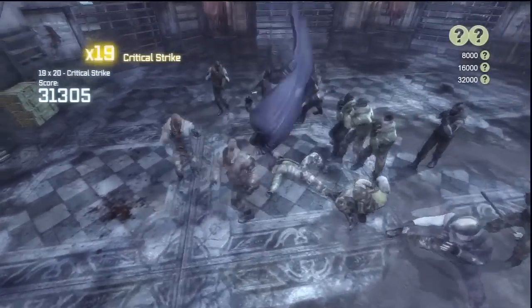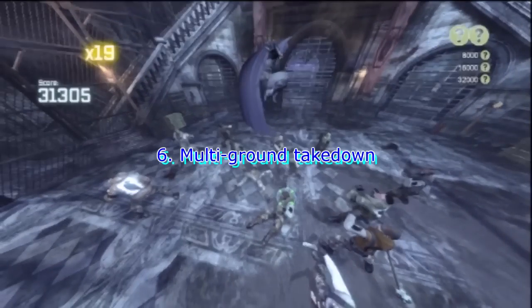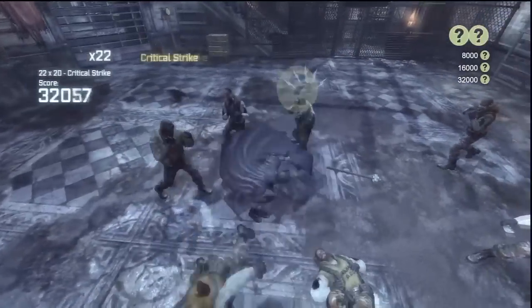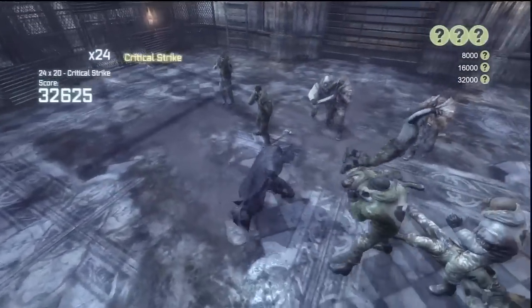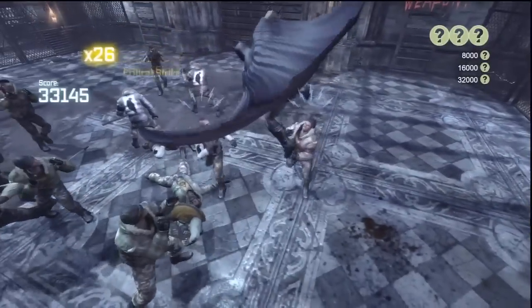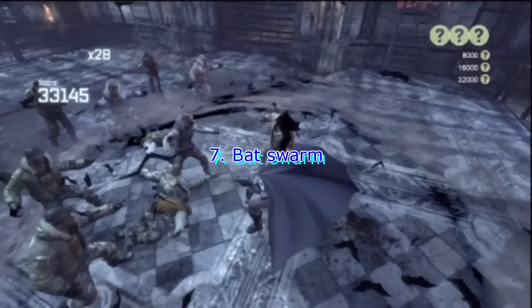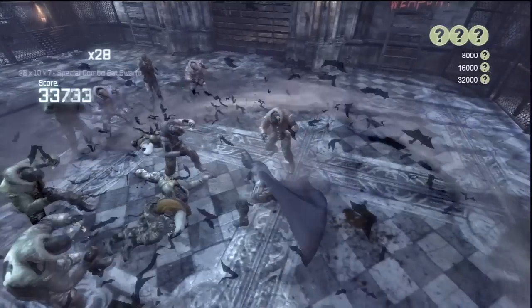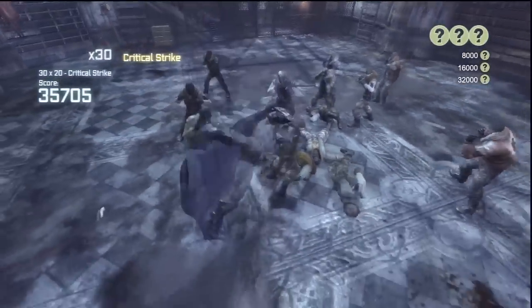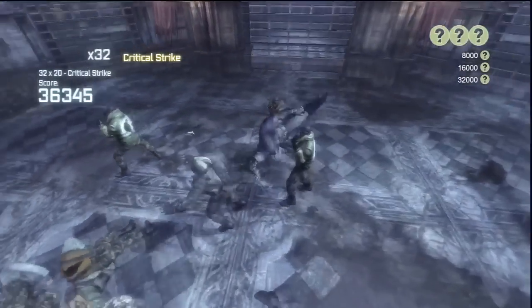Then I like to get multi-ground takedown out of the way because this move doesn't score very high points — 20 times, whatever — and I just like to get rid of it because there are bigger special combo points here. Like Batswarm. This is a good one to use later on in a fight because of the big combo points you can get when you hit large groups of people with it. I usually do that one third.